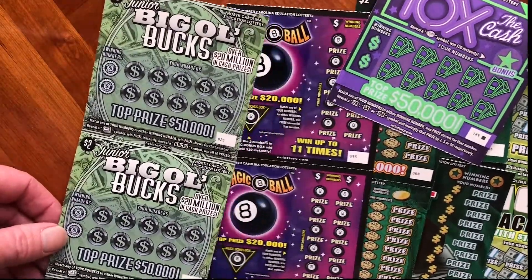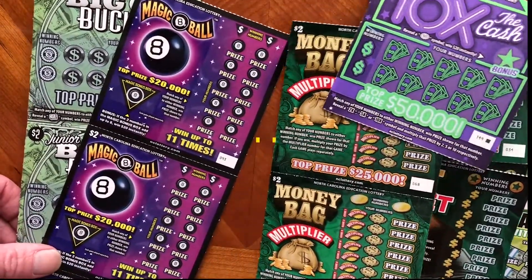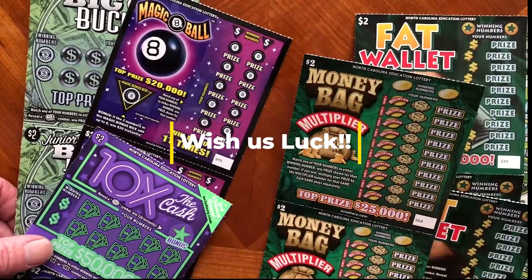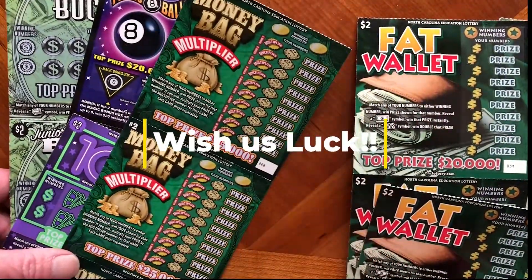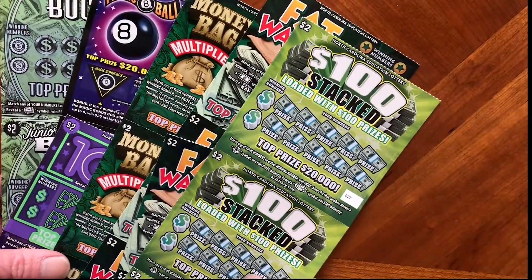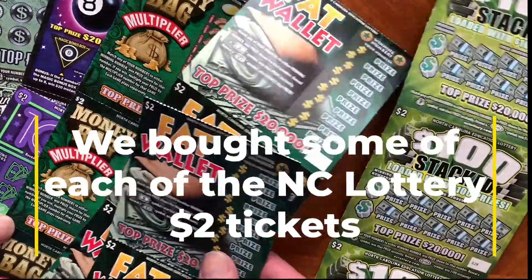Today we have the Big Old Bucks, Magic 8-Ball, a single ticket of the 10X, the Money Bag Multiplier, the Fat Wallet, and then the $100 Stacked. Jules is going to get us started today — which one do you think you want?